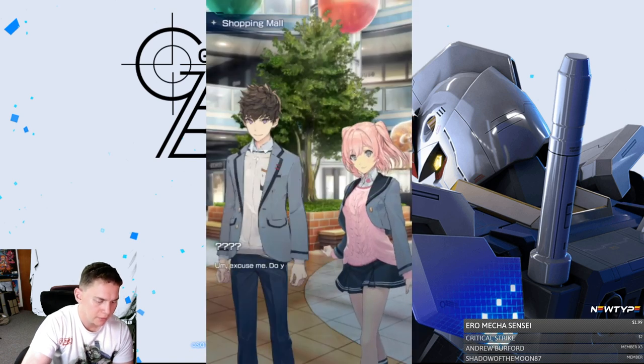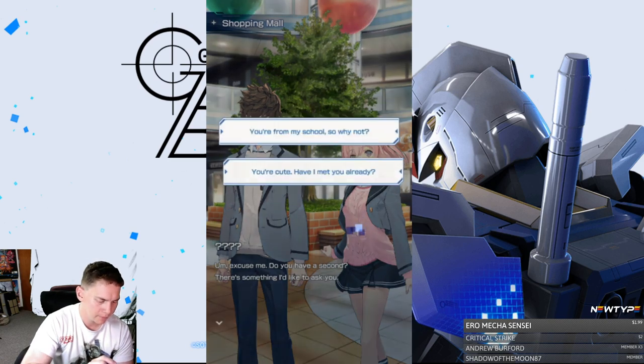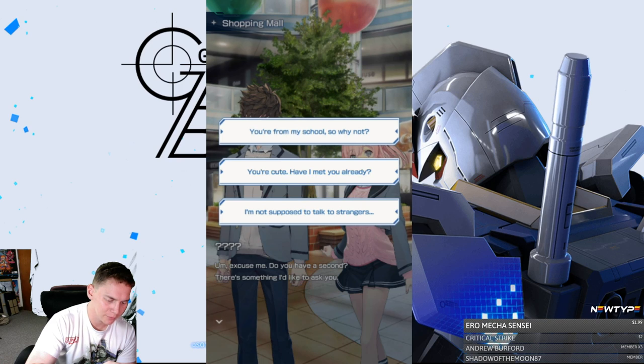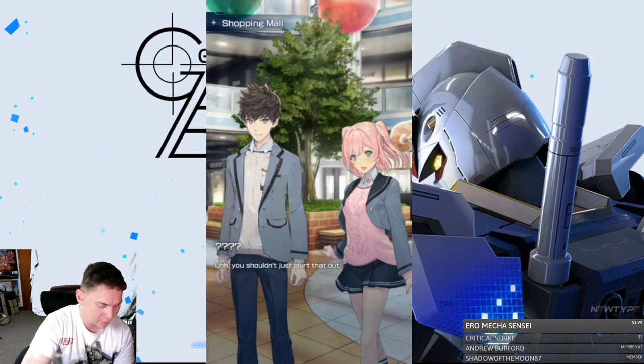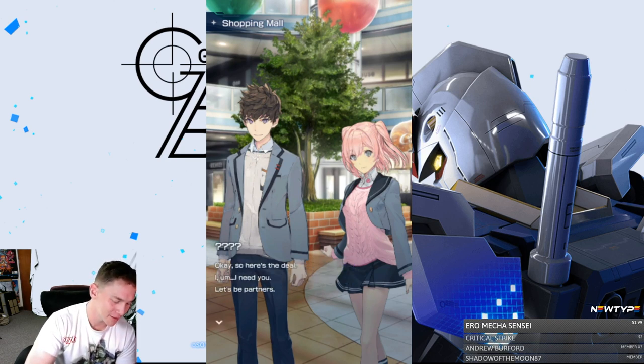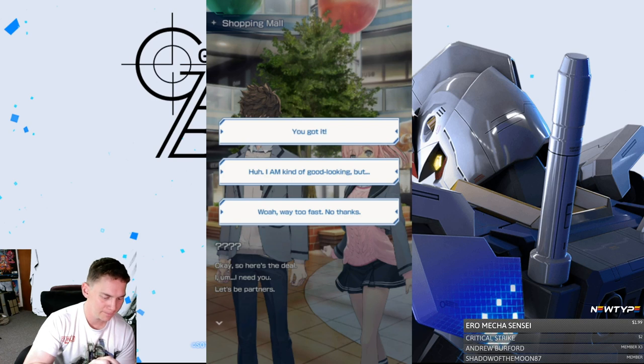Oh, it looks pretty good. I mean, that's some good character art. She's like, 'Do you have a second? Something I'd like to ask you.' From my school, so why not — you're cute. Have I met you already? Yeah, let's go with the cute route. Oh, shouldn't blurt it out — you know, might give people the wrong idea. Ha ha. 'I need you. Let's be partners.' I am kind of good looking, but nah, let's go.